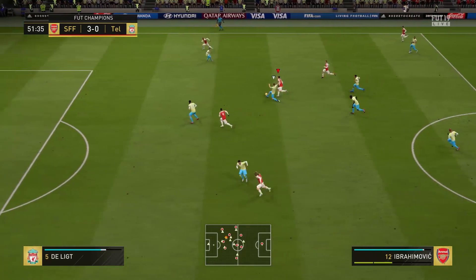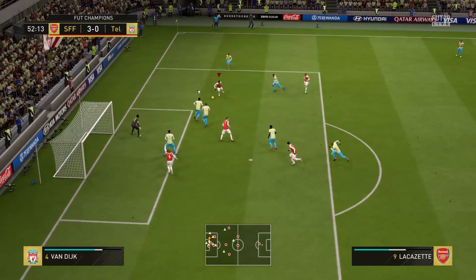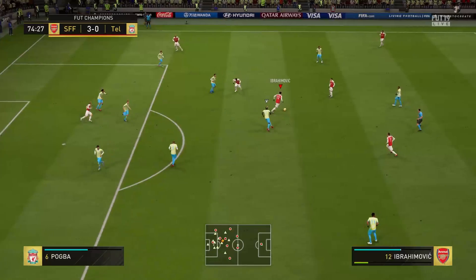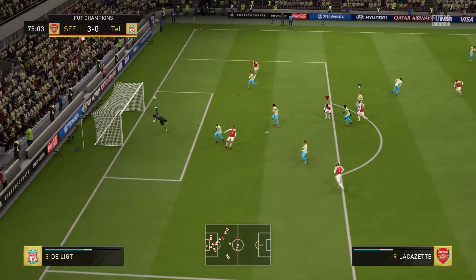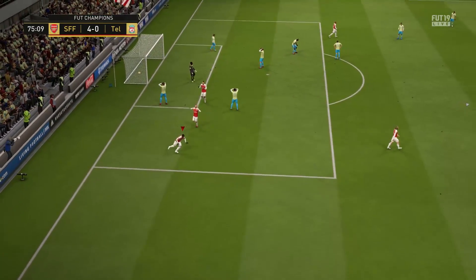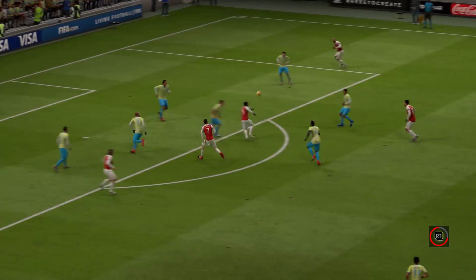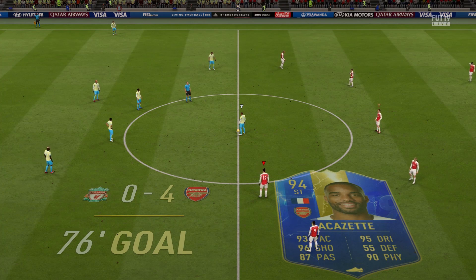Lacazette links up with Ibrahimovic — Ebra slides the ball through and Lacazette gets on the end of it. He tries to pull it back and create an opportunity but can't quite do so. We do get a corner though. Lacazette is found in space — oh wow, as if that's gone in! The goalkeeper definitely should have done better, but I'll take it. He just flicked the ball up and bicycle-kicked it, with the keeper completely wrong-footed — the ball's in the back of the net.